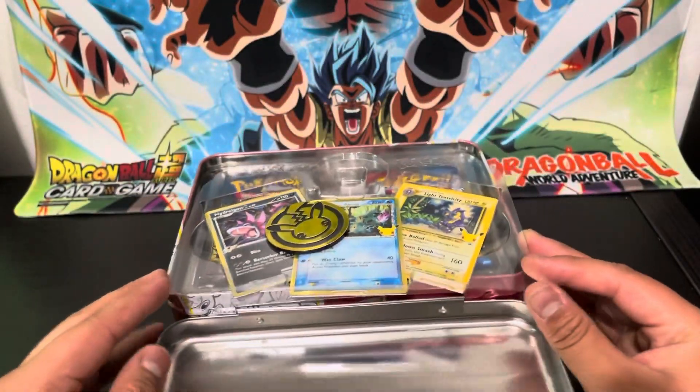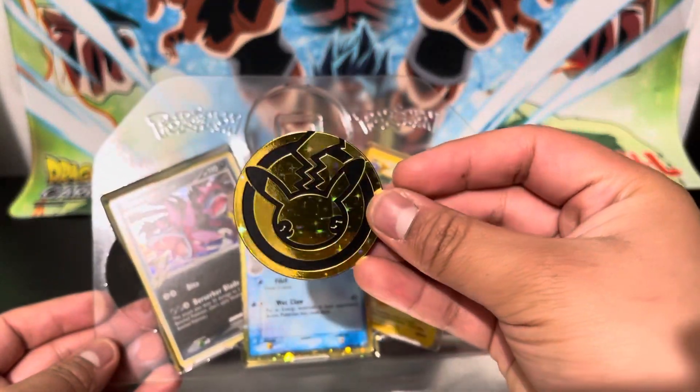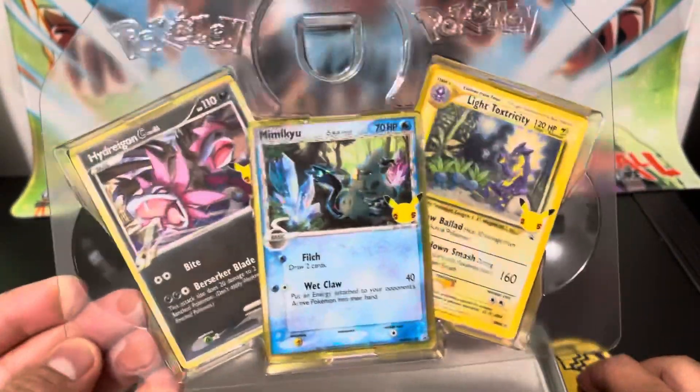As we open it up — oh, our coin fell out — we have a little metal gold coin and our three promos.